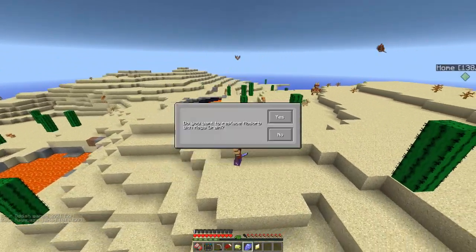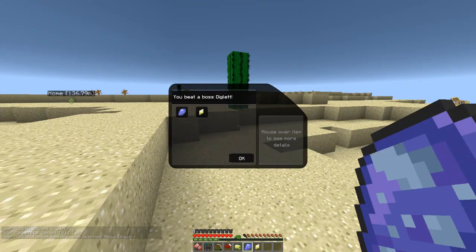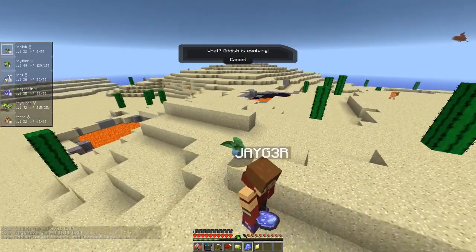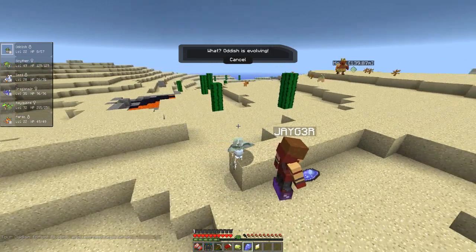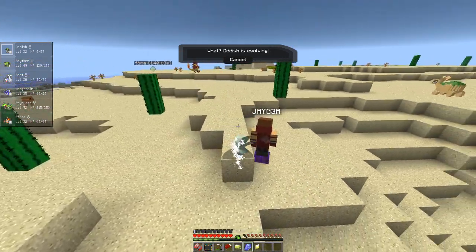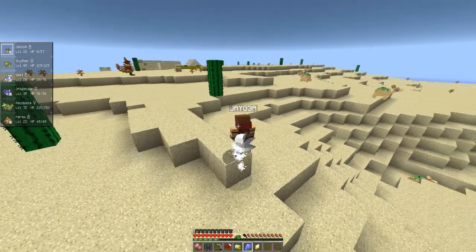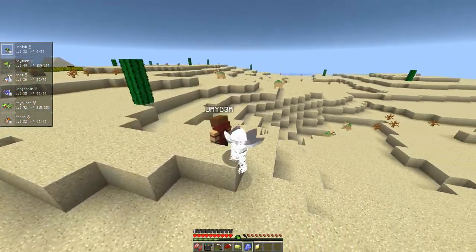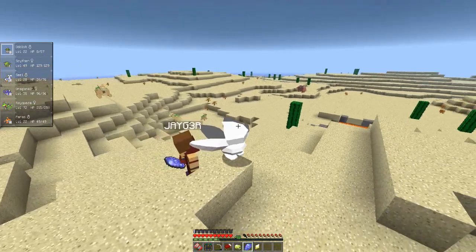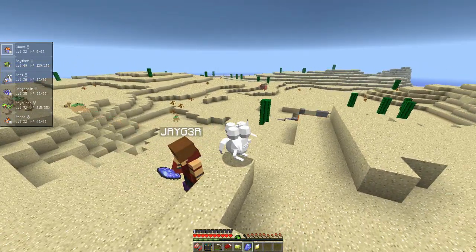I got a Water Stone and a Revive. Yes! I'm evolving Oddish — I thought it was a low level like that, I couldn't quite put my finger on it. Now that I've got myself a Gloom, I'm going to run back to the house really quick and get a Vileplume. I'm going to do that right here, right now.